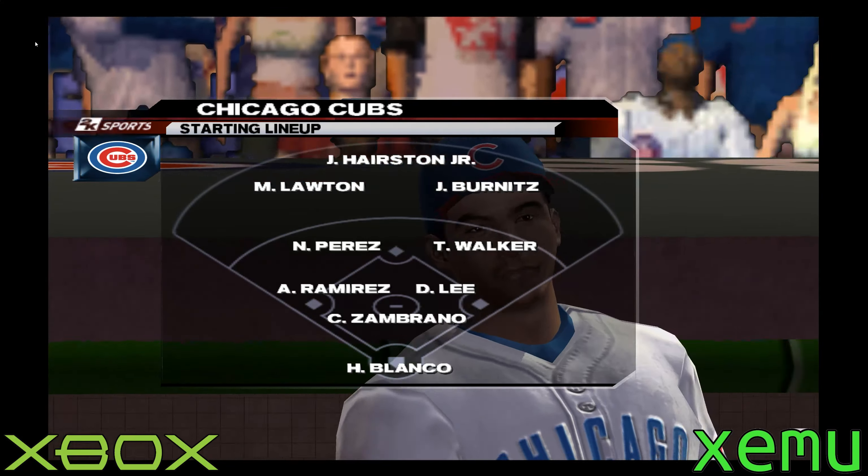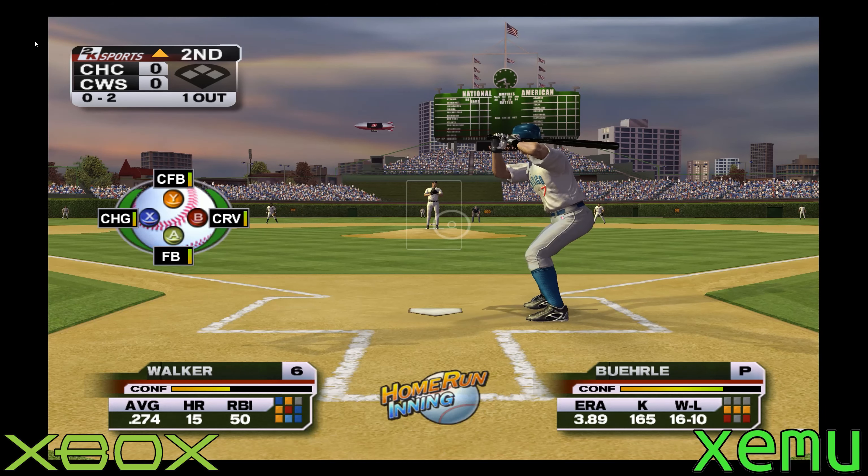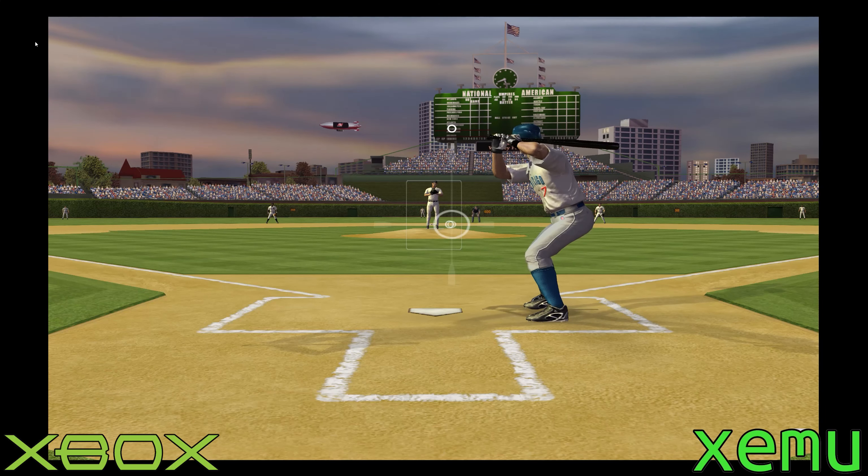Walker steps to the plate for the first time in this one — one out, nobody on. First pitch going. He kicks, he throws — the two-seamer there and he's behind, no balls and two strikes. Now he's ahead 0-2, he's got a few pitches he can play with — we'll try to get him to chase something out of the zone. Swing and a miss on the cutter that time — two down. When you catch a hitter inside, you better not make a mistake and get it over the plate. Perfect pitch, down and in.